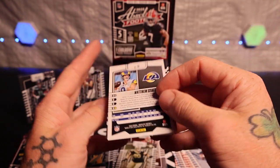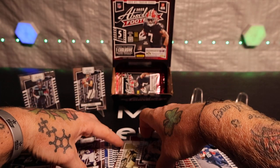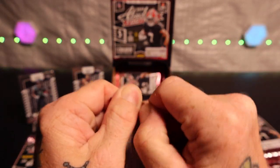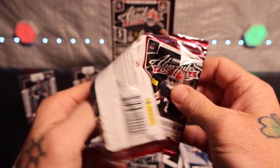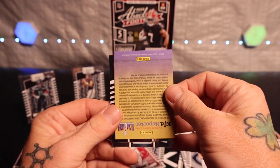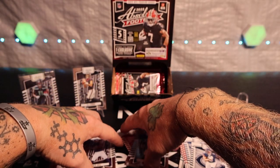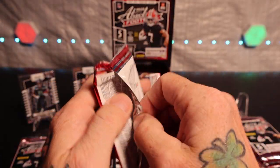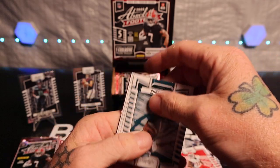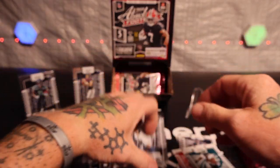I thought it was gonna be like Donruss where the whole thing was yellow, but I guess not. Matthew Stafford gold, Jordan Addison, Julius Brents on the back. It would be nice to get a CJ Stroud gold or yellow. DJ Moore and Brock Purdy. You can pull some number cards, so that would be pretty cool to actually get a number card out of this product, especially a banger like CJ. Marquez, DeVonta Smith, Deontay Banks on the gold, Josh Downs, Brown on the back.